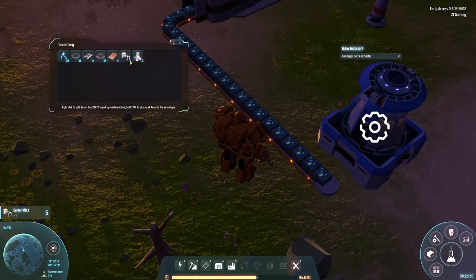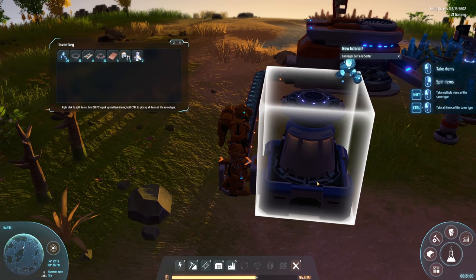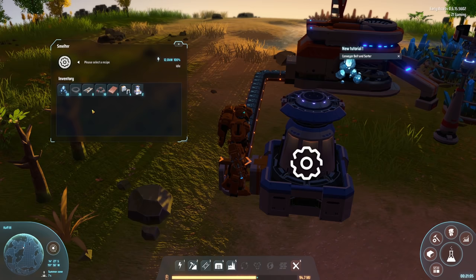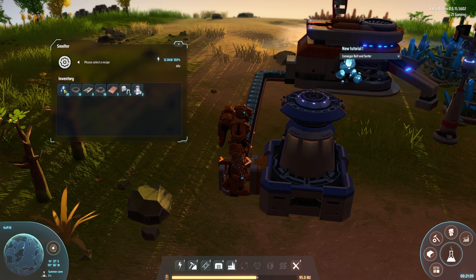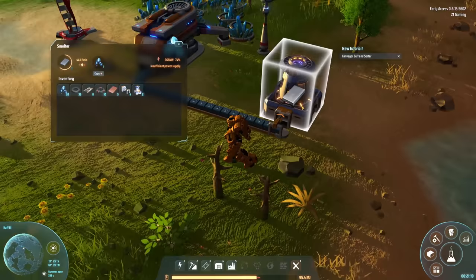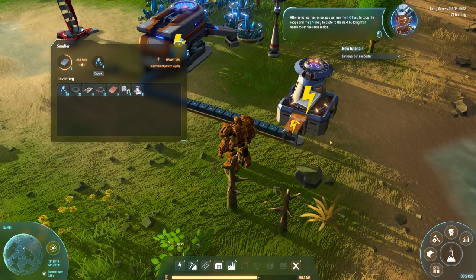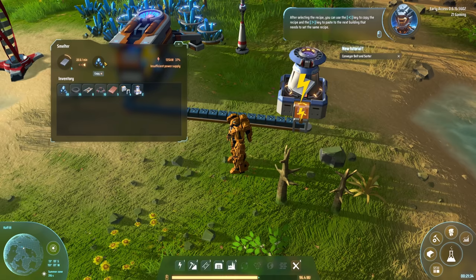Did I get my sorter back? I did. So I want to put it from here into there so the arrows are going that way. Now there's something we have to do - select a recipe. I want iron ingots. Inventory, select recipe - here we go, iron ingot. There it goes! You can use the less-than key to copy the recipe and the greater-than key to paste it to the next building.